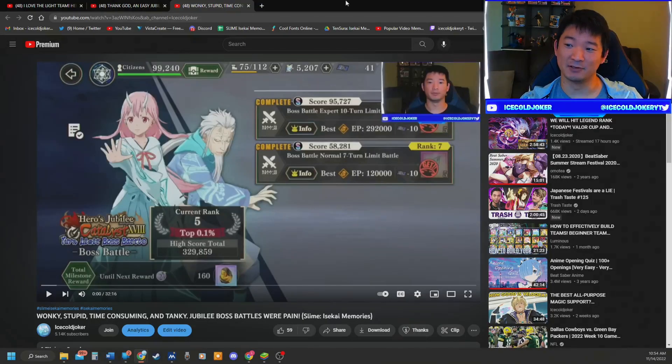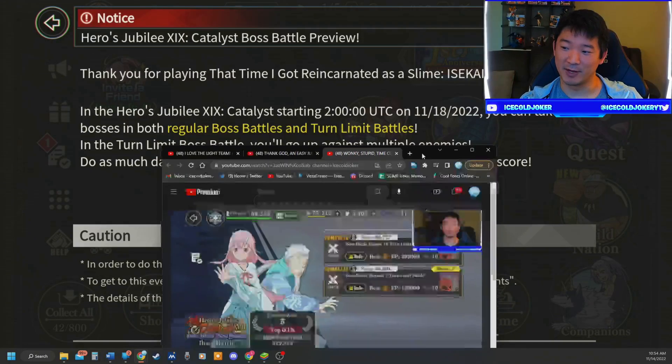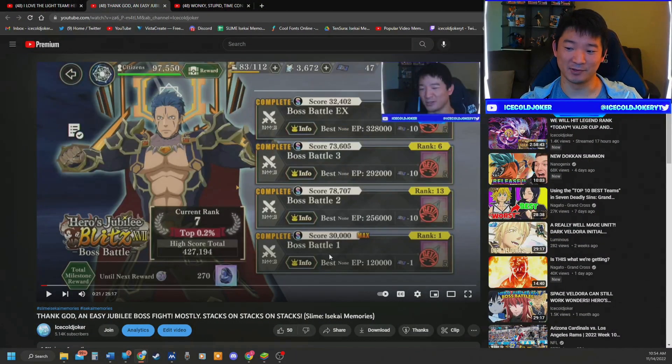Then there's the normal Jubilee regular boss battle, which is going to look like this. Boss battle 1, 2, 3, and 4 — this one was against Octogram Daggril, and the objective was to kill him with big damage. The normal boss battles don't have a hard turn limit in the same way; the turn limit boss ends after 10 turns and you can't do anything else.